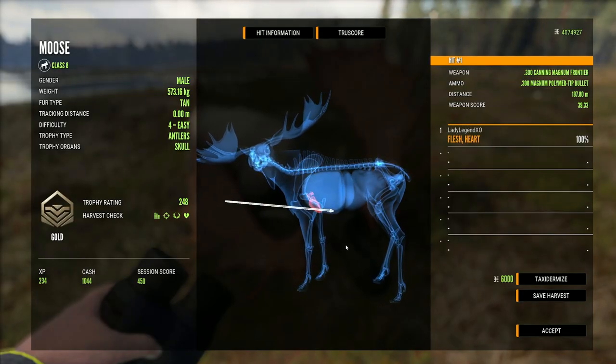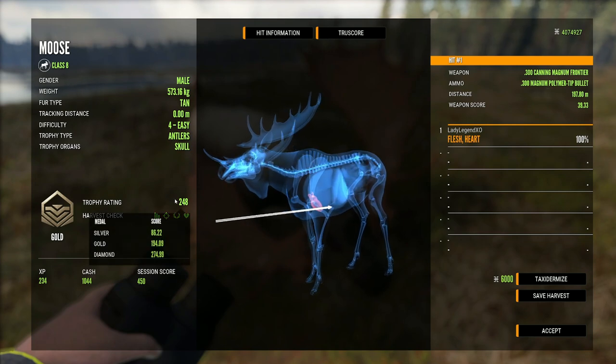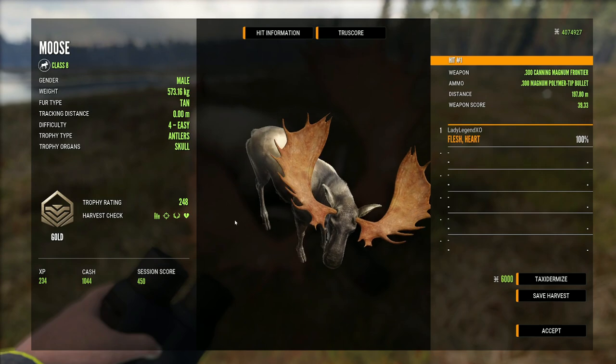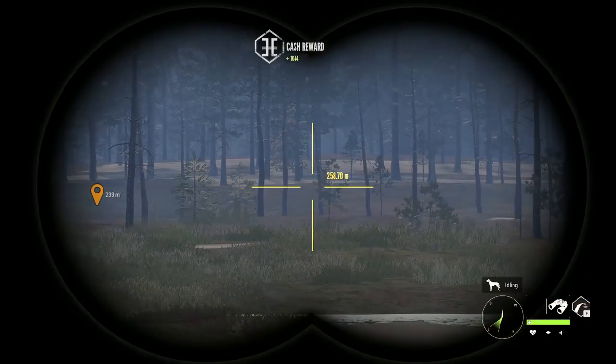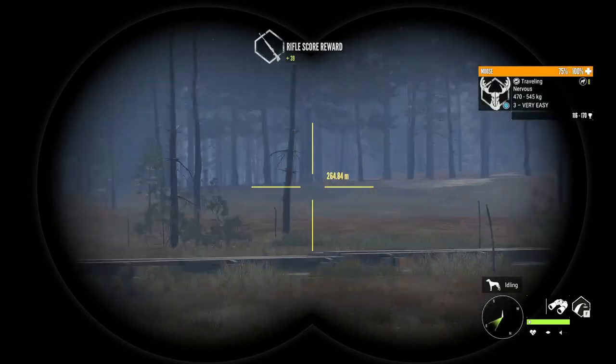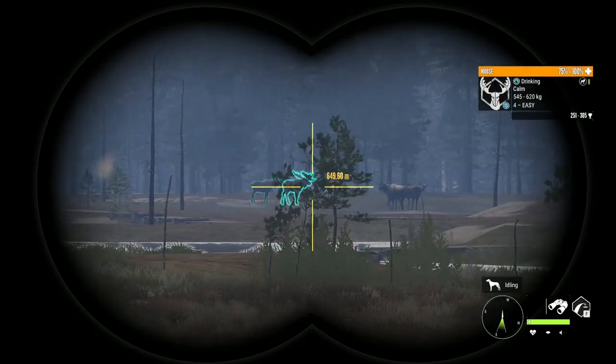That was a beautiful heart shot. 248 is a pretty nice moose - 274.99 is diamond. So he is beautiful and that's giving me hope for this guy. Where did he go? There's a lot of moose here. If I spooked him I'm gonna cry.